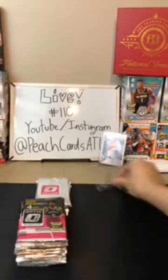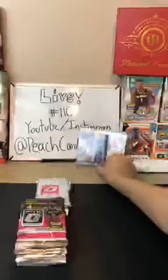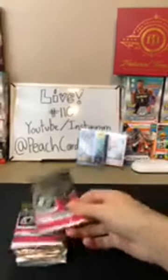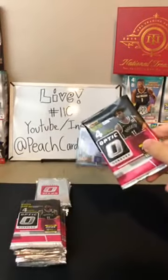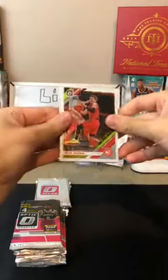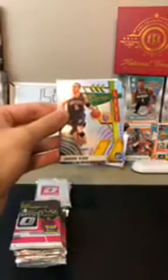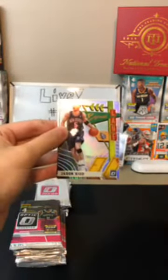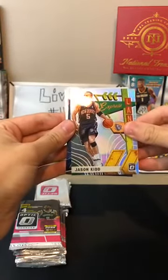These have checkerboards instead of Genesis. We had a break the other night — two boxes, two checkerboards. That was insane. Hopefully we can get some here. It would be awesome with a rookie especially. There you go, Hawks — another Trae Young. And then a hollow of Jason Kidd for the Nets — that scared me for a second, but that's a very good card for Brooklyn.